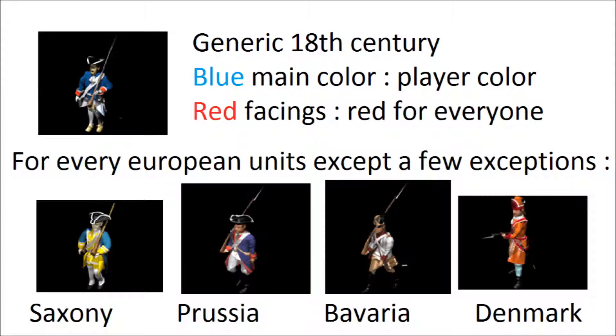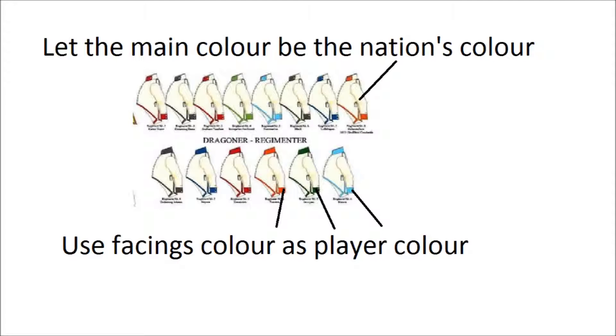In Cossacks, most factions had the same generic 18th century soldiers, with the exception — if I recall — of Prussia, Saxony, Denmark, and Bavaria. They should make nice historic uniforms for each faction. And the player color is important, but it doesn't have to be three quarters of the pixels of the unit. It should be only the facings of the uniforms — a secondary color, such as the sleeves. The main color should be historical colors.